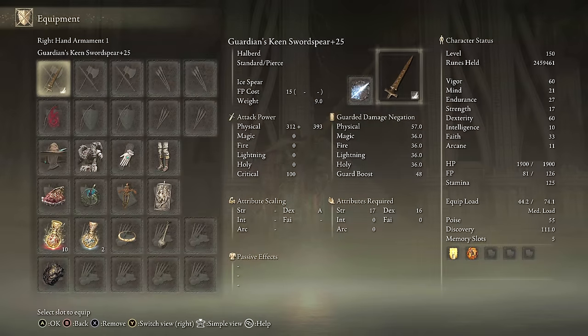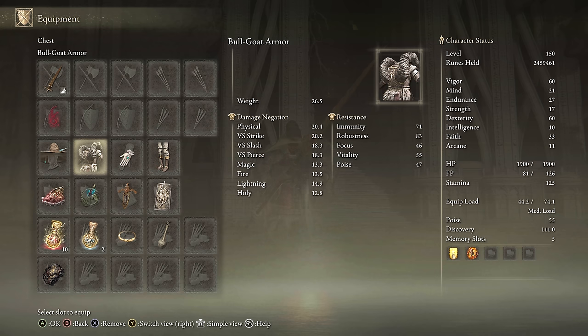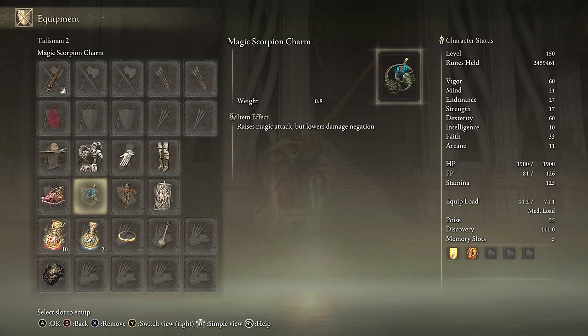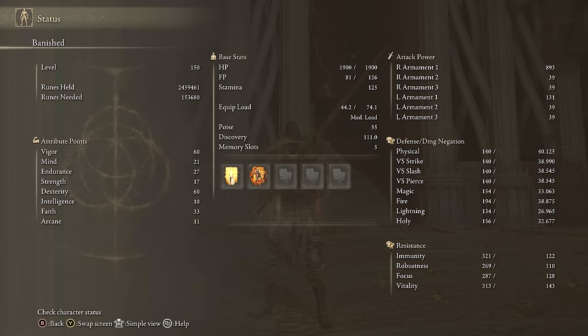Let's talk about our Dexterity build. Here we have the Guardian Sword Spear in Keen Affinity with Ice Spear. Any seal will do. Spellblade set in the Bullgoat chest piece, Shard of Alexander, Magic Scorpion Charm, Ritual Swords Talisman, Dragon Quest Great Shield Talisman, Magic Talisman, and Faith Talisman. For stats, we have 60 Dexterity, 33 Faith so we can do some buffs with Golden Vow and Howl of Shabiri, 60 Vigor, 21 Mind, and 27 Endurance. This is a well-rounded build that takes advantage of how powerful the Guardian Sword Spear is in Keen Affinity.